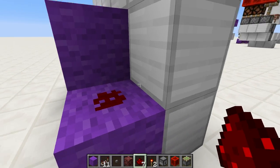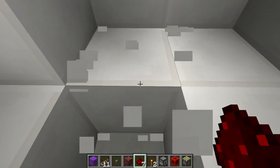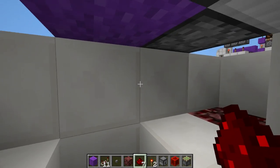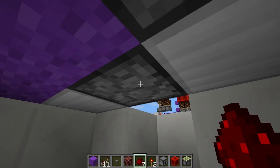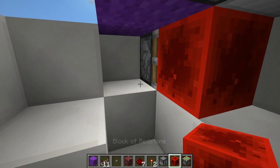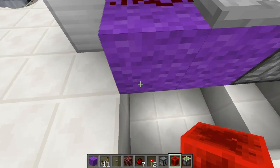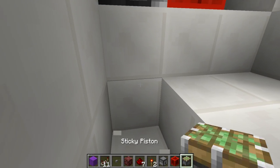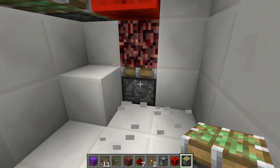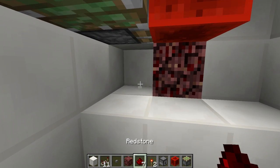Now I'm kind of setting this up like if you were building it in real life, so let's dig. We're going to dig down and expose — this is your dispenser right here — sticky piston facing that way, redstone block right there. And then right underneath this block with the redstone dust on top of it, we're gonna place the sticky piston facing downward, and that's gonna have a redstone block.